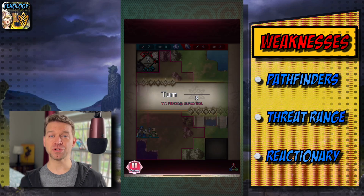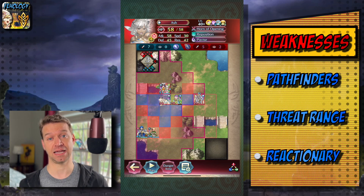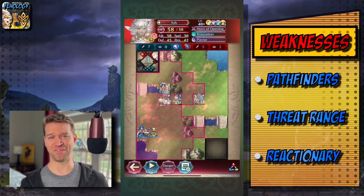Let me know in the comments if you're using Ash. She's definitely one of the best free units we've gotten, and I think she is absolutely spectacular. But let's talk about the warping team's nemesis, which is Pathfinder.